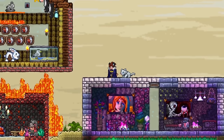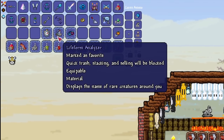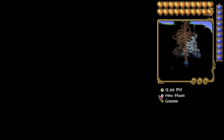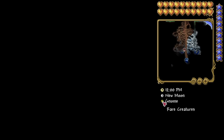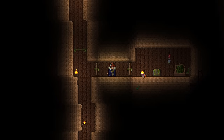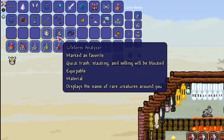As for accessories, there are a couple you should definitely pick up if you see them. First, we have the three cell phone accessories: the stopwatch, the life form analyzer, and the DPS meter. The life form analyzer is something I almost always pick up in a new world — it's particularly helpful as it helps you locate rare enemies like the gnome, the nymph, or the moth. It also detects bound NPCs like the goblin tinkerer, the wizard, and the mechanic, making finding these important NPCs so much easier. You will need all three of these accessories for the cell phone, so grab them all if you can.